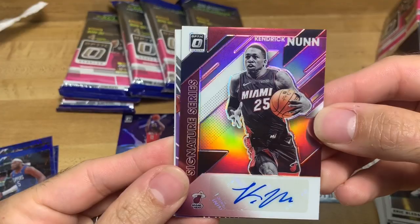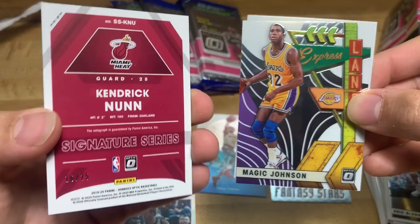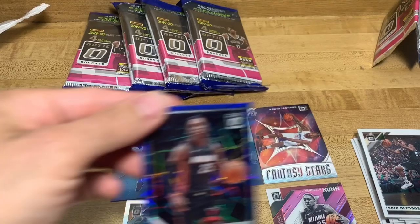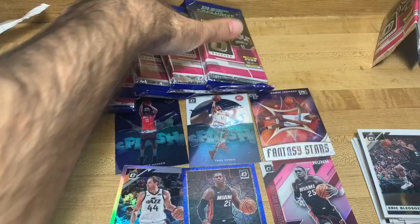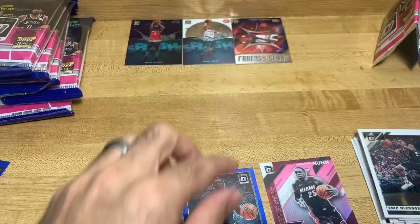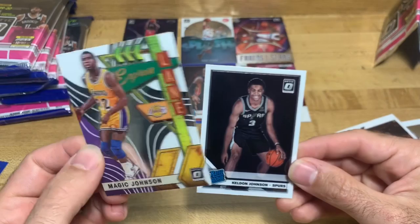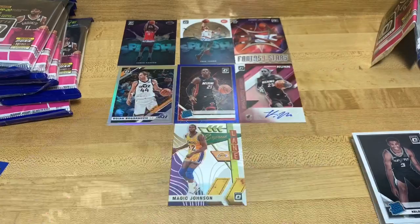Okay we got Eric Bledsoe, another Kendrick Nunn - oh hello, Signature Series Kendrick Nunn! That's really good. I don't know Kendrick Nunn specifically but that's a Signature Series card, that's really good. And wasn't the blank one Kendrick Nunn? Yeah, right here - same guy. So I've got a blank and then I got a Signature Series. I'm really about that Kendrick Nunn now. And then we got an Express Lane Magic Johnson and a Kelden Johnson.